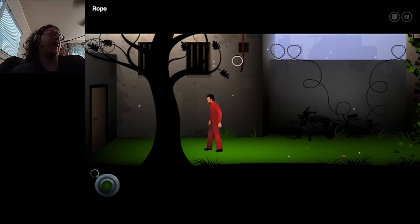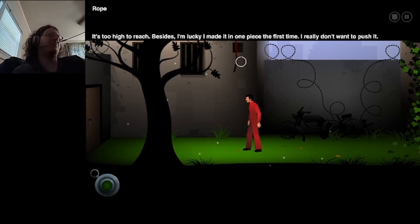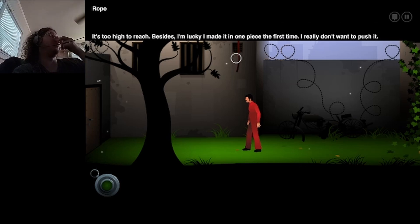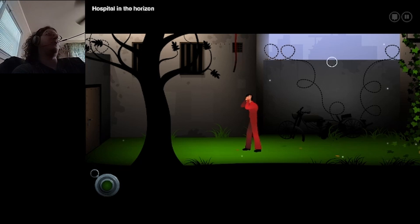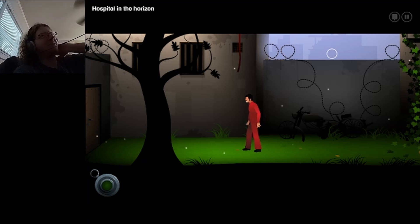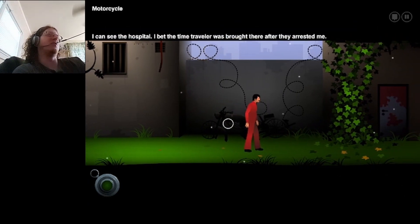I do apologize when it comes to the face cam position. I know it blocks some stuff. I don't really know a better place to put it for this playthrough. Because if I have it up in the top left, it ends up blocking text. If I have it in the top right, it can still end up blocking text. If I have it on the bottom left, it blocks the inventory. And if I have it on the bottom right, it's going to be blocking a potentially decent portion of the screen.